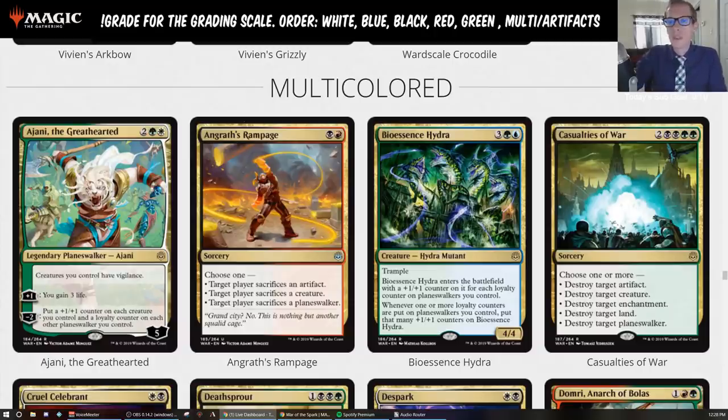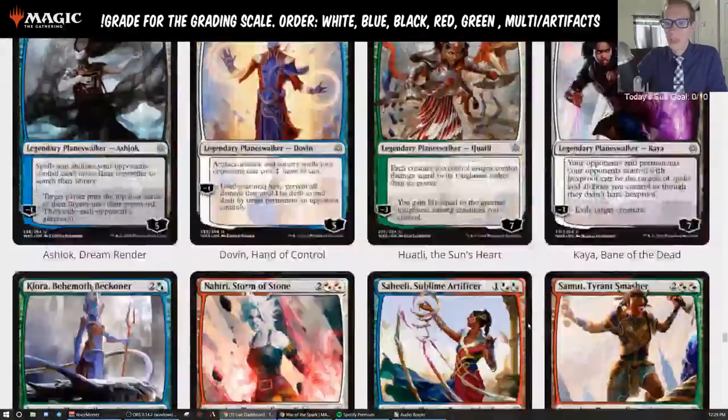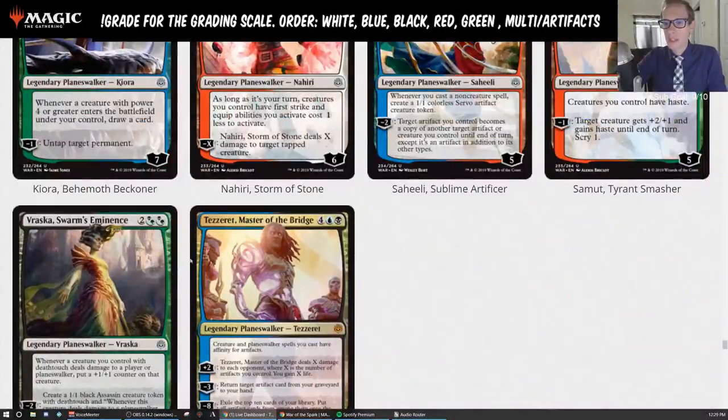You basically have to have a Planeswalker in play just to make this card doable. Looking at the five-mana slots in standard — Ilharg the Raze-Boar is a 6/6 trample, Doom Whisperer is a 6/6 flying trample — a 4/4 dying to Lava Coil and Finality is not very good. But if you have a Planeswalker, like Ajani the Greathearted that you played on turn four ticked up to six, then next turn tick it up to seven, play Bioessence Hydra, and you make an 11/11 trampler. That's Ghalta level.